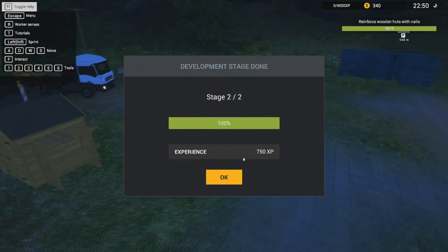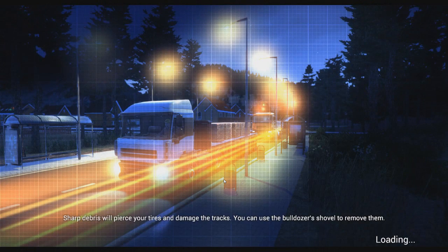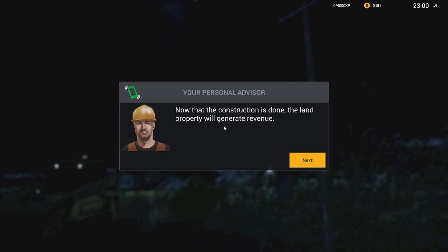We got 750 experience — level up! Let's see what else we get for leveling up. Level up — your license level has increased, you unlocked the jackhammer which we already know, an excavator, a road roller, new work areas, and a new construction worker which we have not tried yet. Let's pick up this phone call. Now that the construction is done, the land property will generate revenue — very nice. Keep an eye on the status of each land property you own, sometimes they will require maintenance.